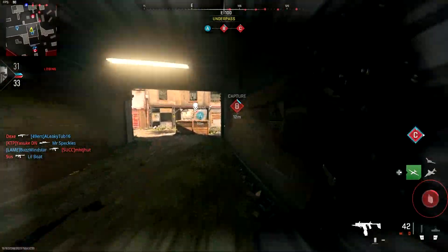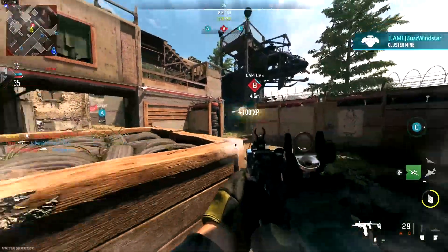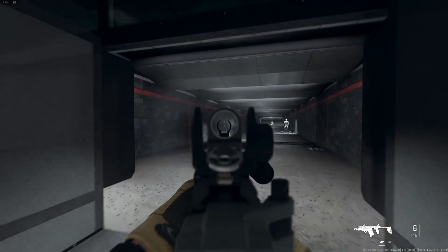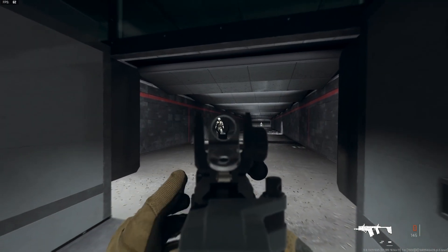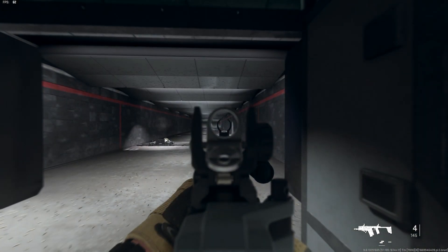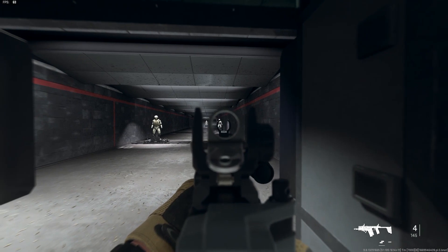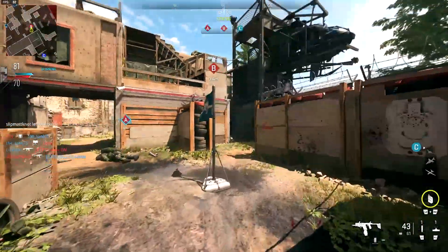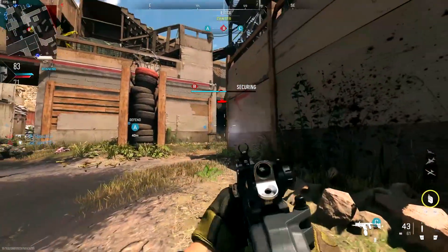Some people like the Double Tap Mod, which gives you sprint-to-fire speed, ADS, and high-grain ammunition — it might seem better, but let me show you: you only get 12 bullets. You shoot one guy and you're down to eight, a second guy and you're down to four. You can only kill one more person at most before reloading. The chances of killing two guys with half those bullets is slim. I'd rather have the Mag 45 — rapid fire with more bullets is just a lot nicer overall.